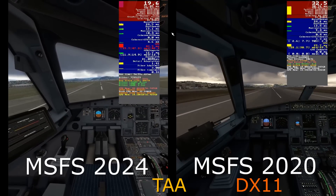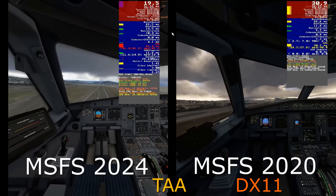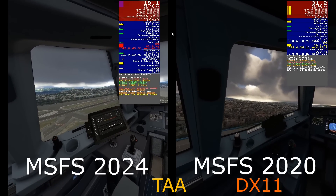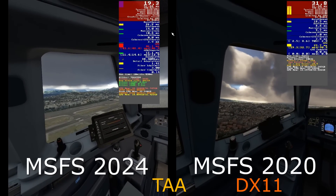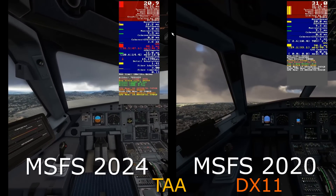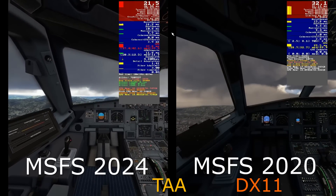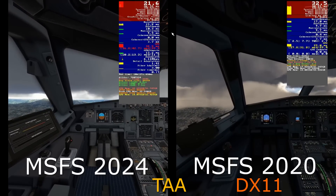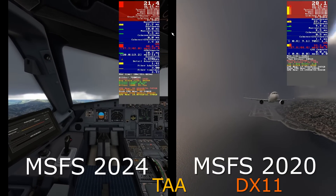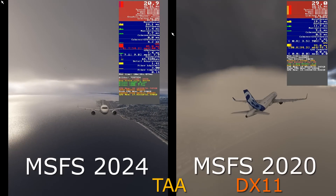This is the first test using TAA mode. I'm using DirectX 11 in MSFS 2020, and notice how the frame rate is actually better. This is something I've been moaning about for quite some time, and I think this is a great way to showcase that there is definitely a difference in performance — up to about 10 frames per second. I'm going to do this same test again with DirectX 12, which is what MSFS 2024 is now running all the time. I'll leave you with the rest of these comparison shots and see you back at Nice in a few moments.